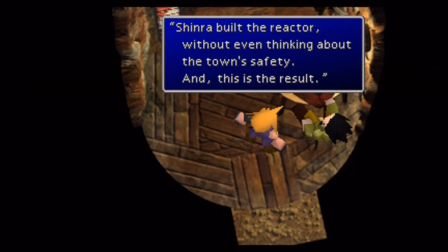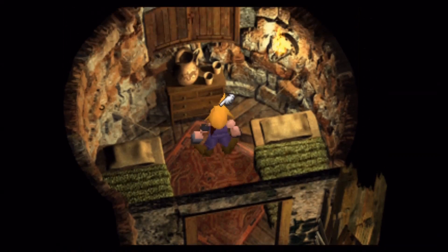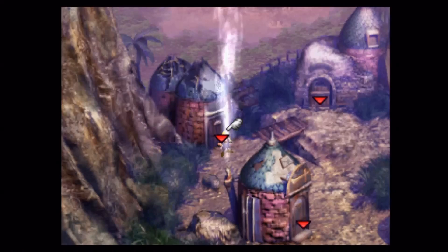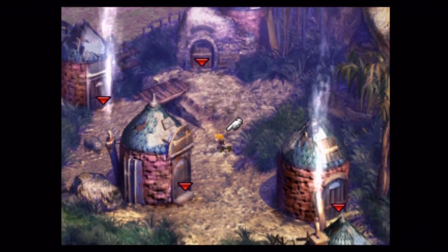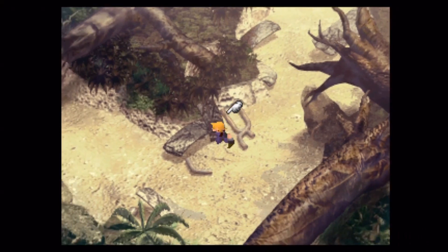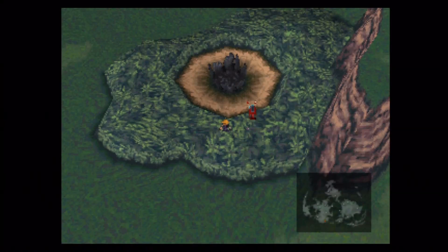We grabbed the White Megaphone and an X-Potion, and I think that's it for treasures in the town. I'm pretty much out of time here — we've accomplished everything we needed to, so we'll run out to the world map and save. As always, like, comment, subscribe — whatever you guys want to do. Hope you enjoyed the video and hope you join me for more. Thanks for watching.